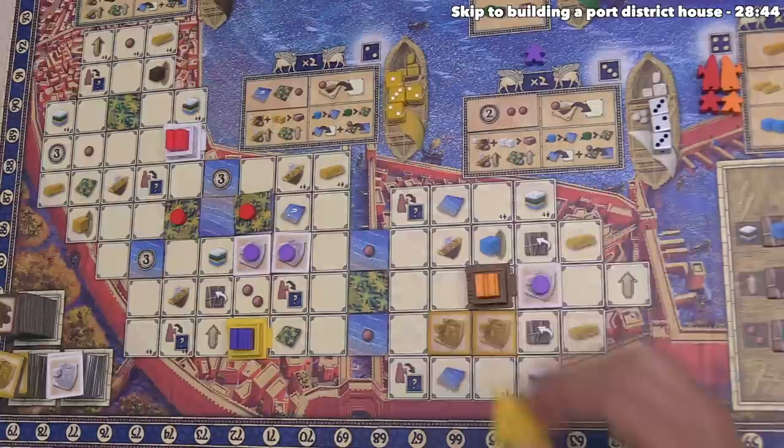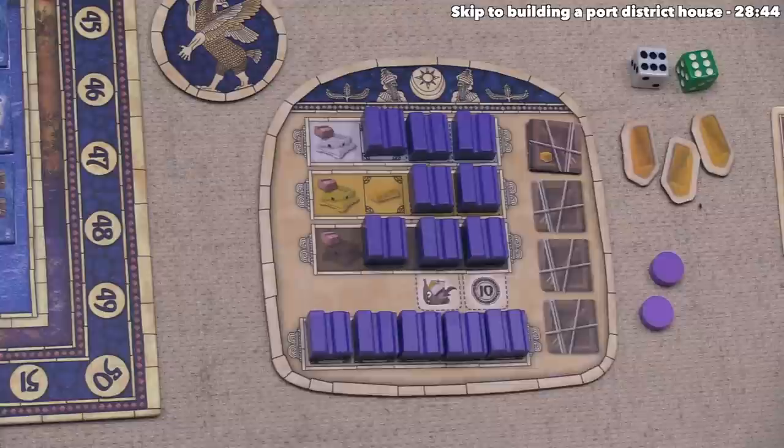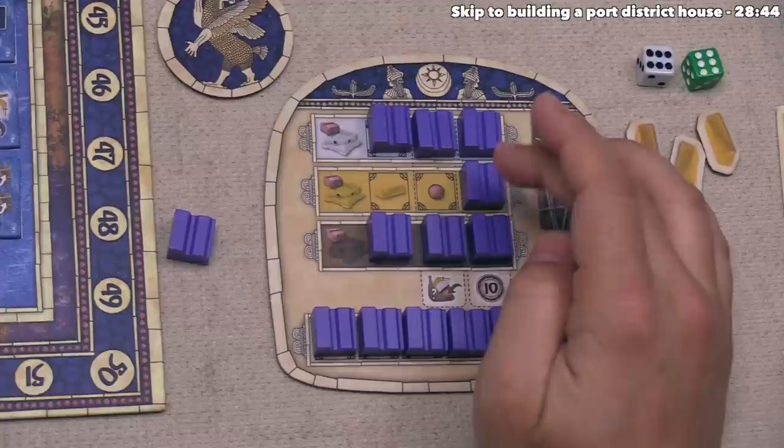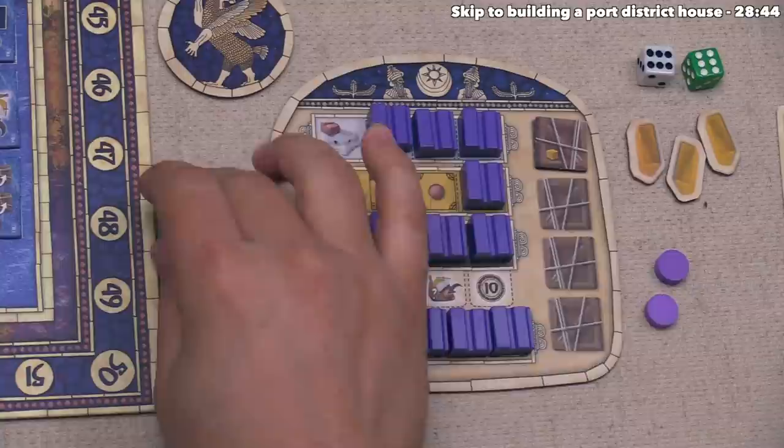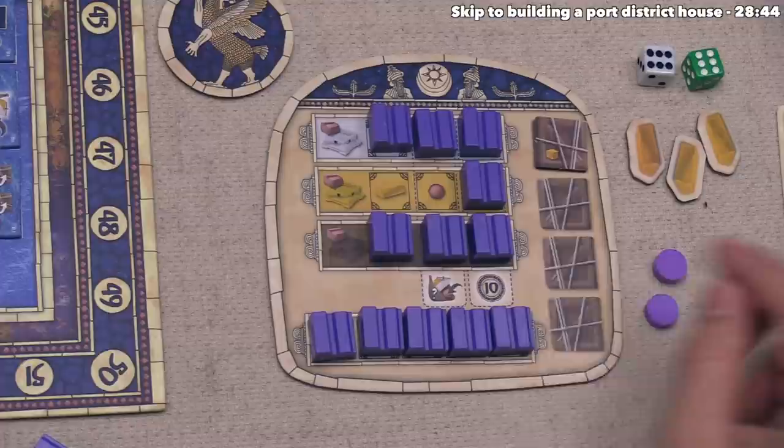Now we swap project tiles with building tokens — remove the tiles back to supply, then place one of our buildings on top of one of the yellow tokens. Because we constructed a yellow building, we take this building token from the yellow column, or from the reserve below if none remain. When you remove a token, if there's a reward underneath, you gain it — in this case, we gain one more claim token from the supply. If you clear an entire column, you get special bonuses: one lets you claim any ship tile in the port district, the other gives you ten victory points immediately.